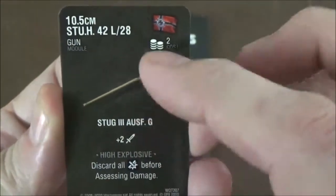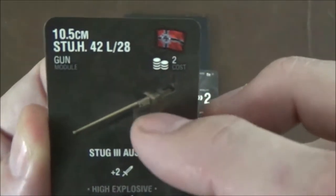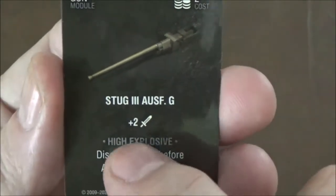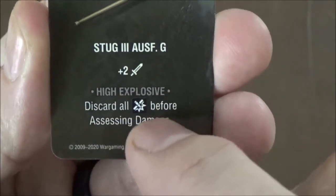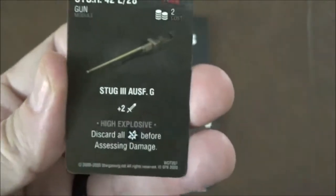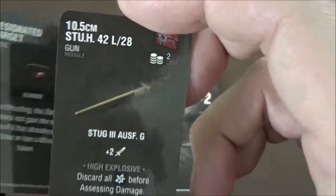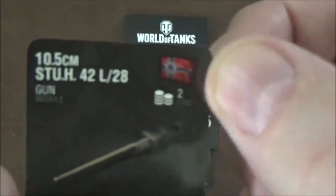Our first upgrade — and this is the one that has to be shown because it's a change to the model — is to replace the Stug's main weapon with a 105, which is a really big gun. The trade-off is it gives you plus two attack, which is awesome, but it also fires high explosive rounds, which means only criticals do damage. You discard all your normal hits before assessing damage. So it's a six-die attack, which is nice — not bad for a two-point upgrade. This can only be used on German tanks.